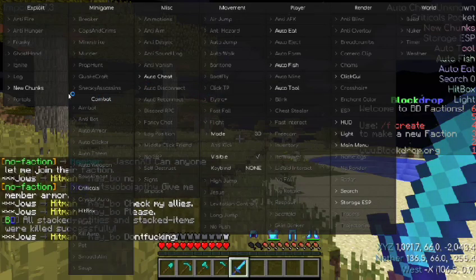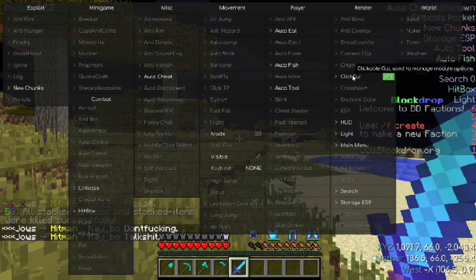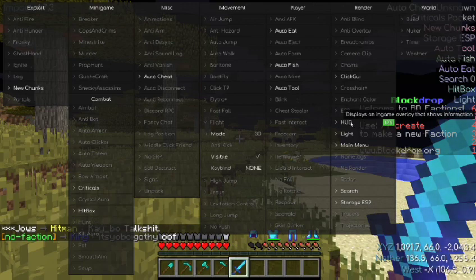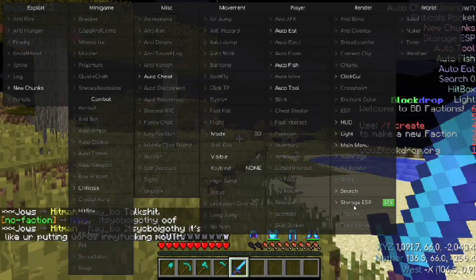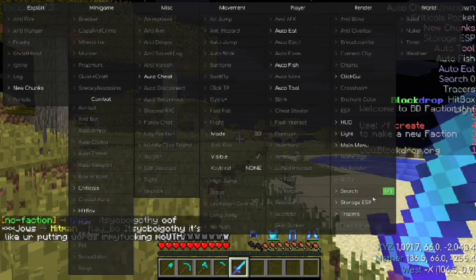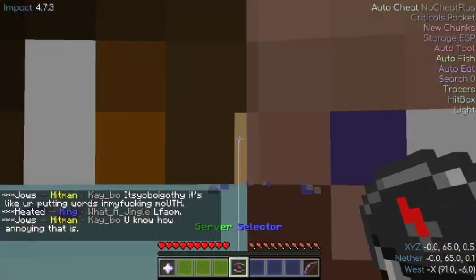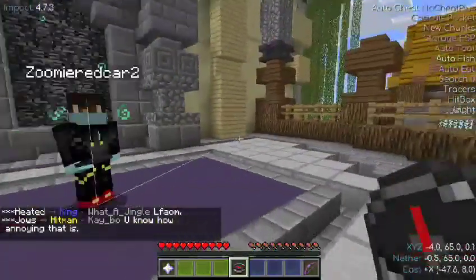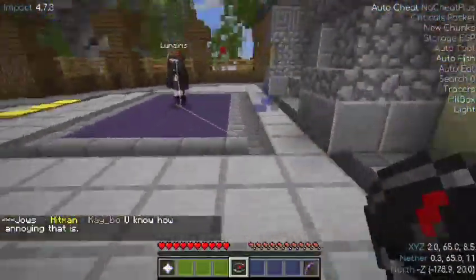You got auto cheat. These are all the ones I have turned on: auto fish, auto eat, auto tool which swaps to the best weapon for the job, click GUI which is automatically turned on, HUD, light hacks, main menu, search, and storage ESP. And then you can have tracers on too, which pretty much just draw lines to the nearest player. If I go to lobby, you'll see it draws the line to the closest player.